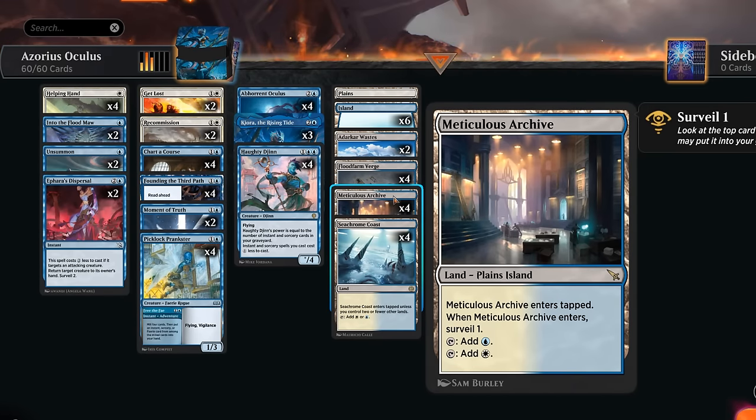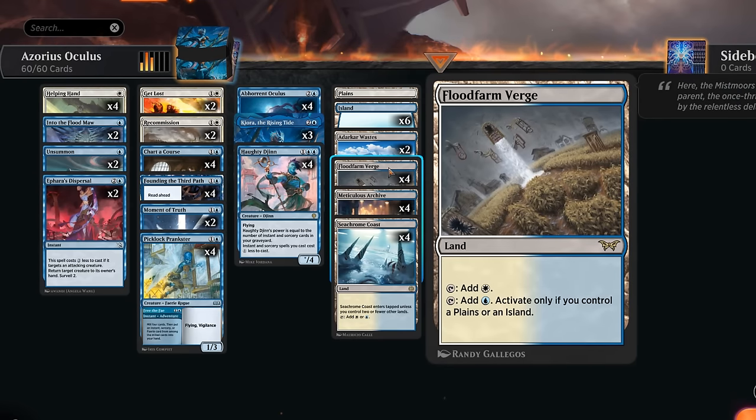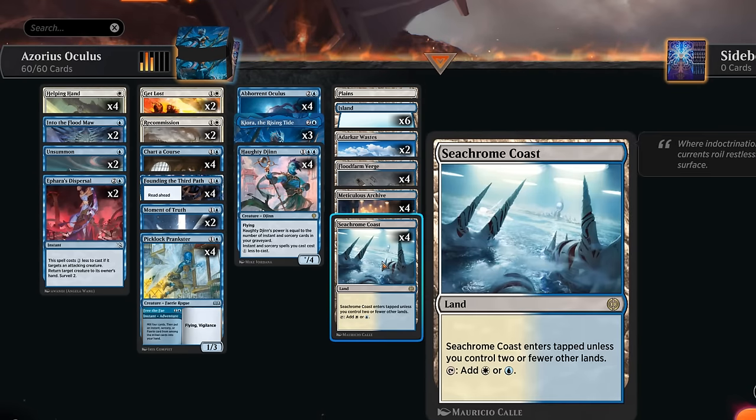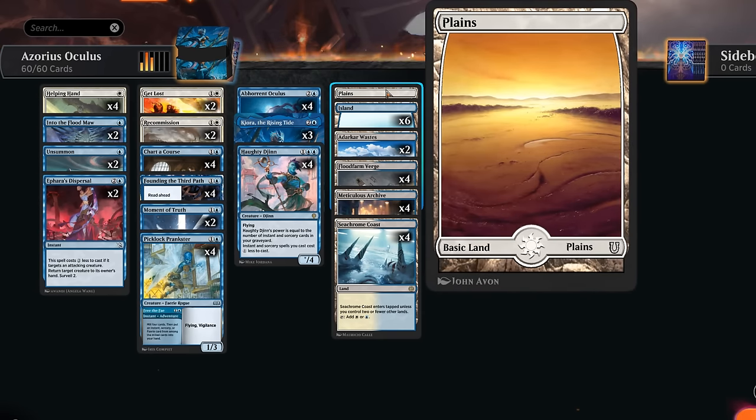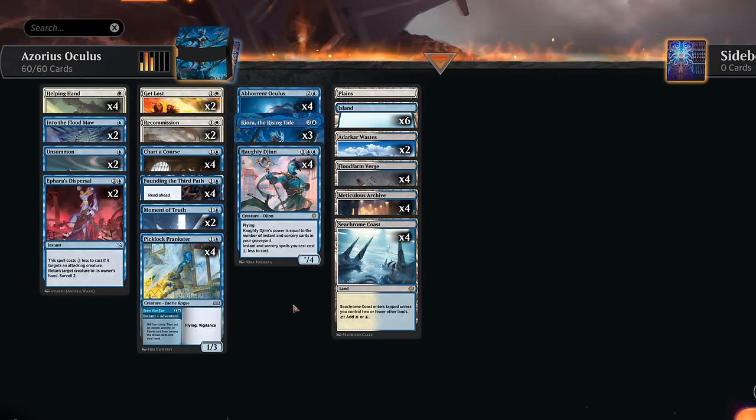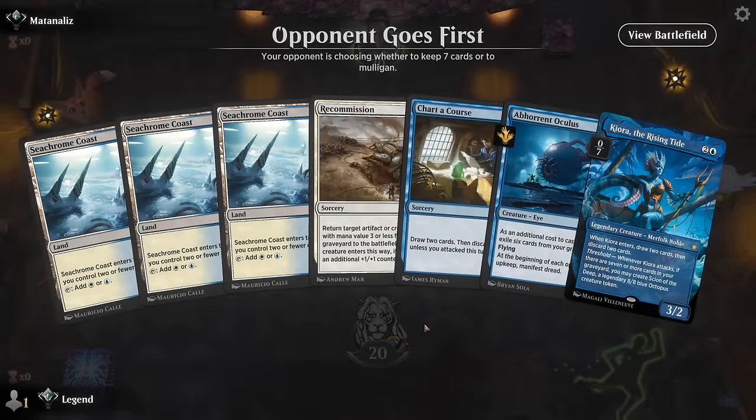The mana base has four copies of Meticulous Archive, letting us surveil one when it enters — which can maybe set up a turn-two Helping Hand or Recommission if we surveil a creature into the graveyard. Otherwise we're typically looking at turn three to set those up. We've also got blue-white dual lands — Seachrome Coast untapped in the early turns — only two Adarkar Wastes, and a bunch of basics to round it out.